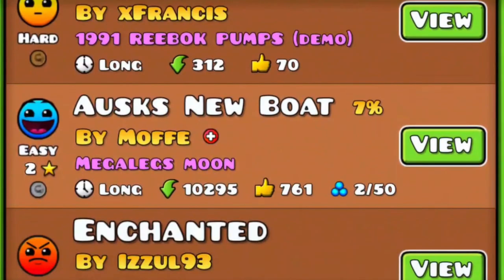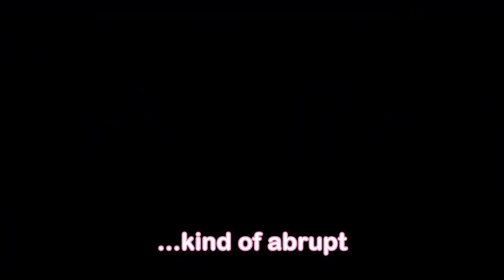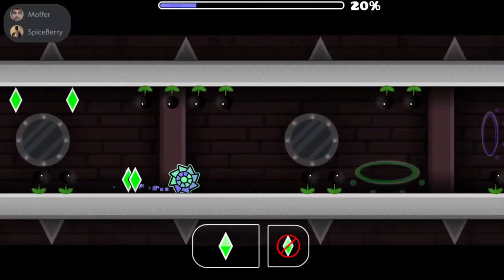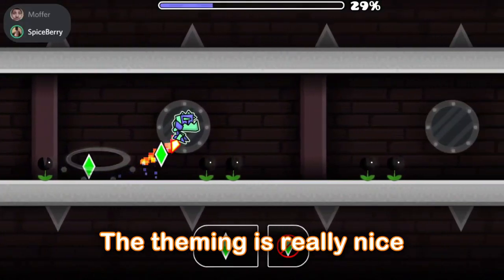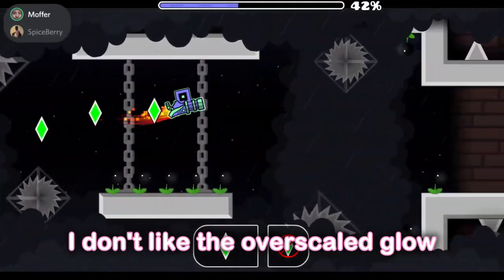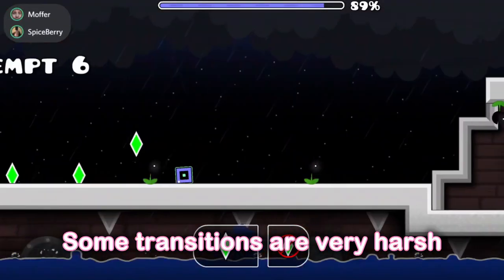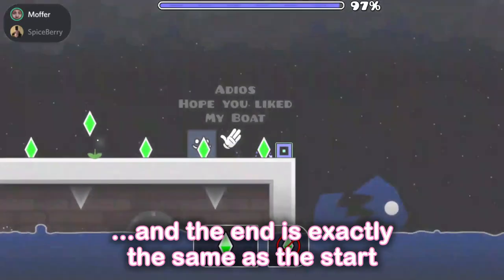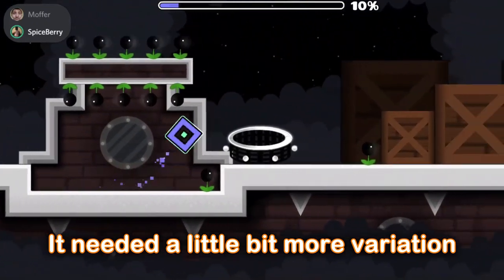Next one is Usk's new level. Cool transitional style. Kind of abrupt — I can't tell what is an object or what is deco. It's not very visible. This theming is amazing. The theming is really nice. Gameplay's unique as well. I don't like the overscale glow. I don't think this is two stars. He's using the same designs a lot. Some transitions are very harsh, and the end is exactly the same as the start. I feel like it's a rate-worthy level, but it needed a little bit more variation.